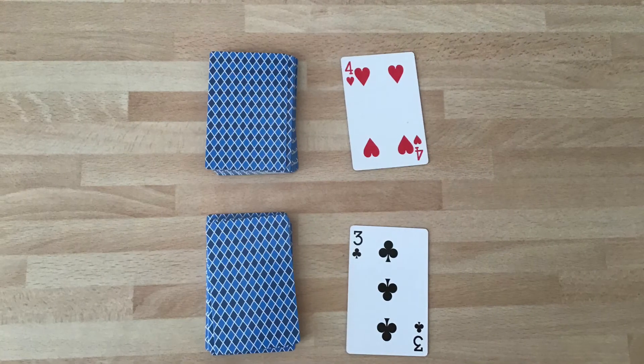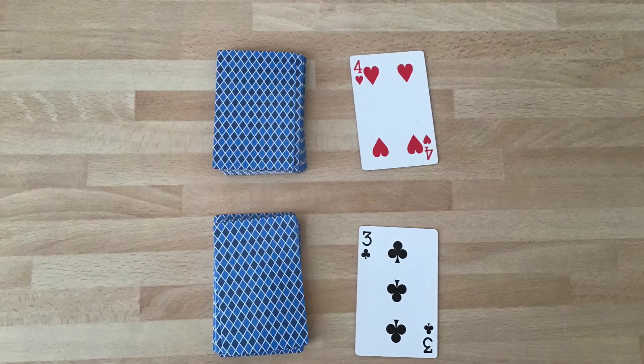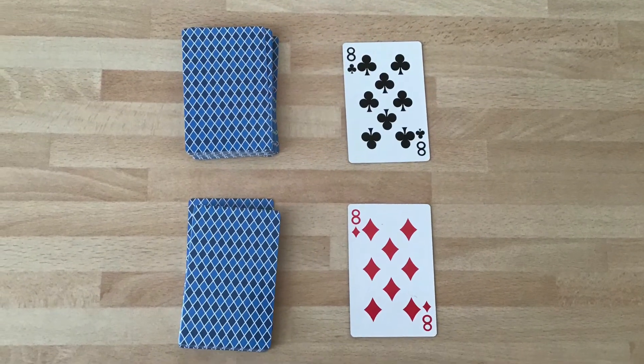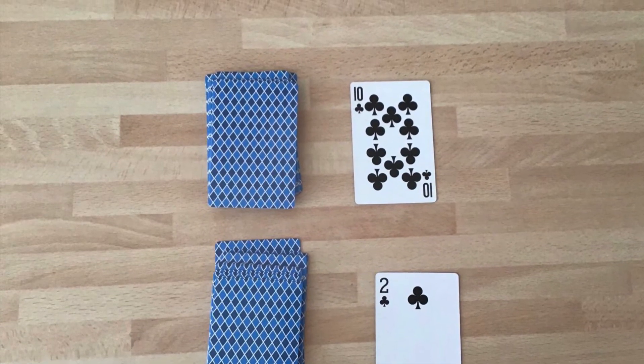Each player flips over their top cards at the same time and the highest value card wins the pair — in this case, number four. If the cards have the same value, each player turns over a new card and the highest value then wins the pair — in this case, number ten.